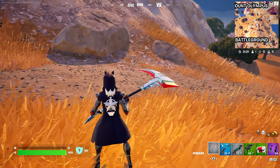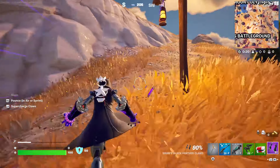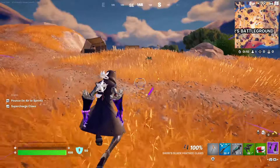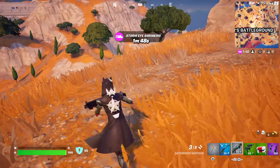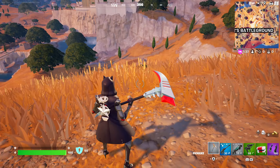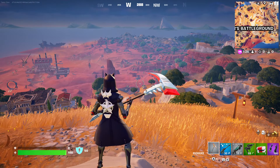Something strange happened - my back bling literally turned into one of the higher tier ranked ones while I was just jumping around. It mutated to elite and turned completely white. Then my entire skin appeared to change too - now it looks silver and not blue at all. I think diamond might be glitched. Let's back out.